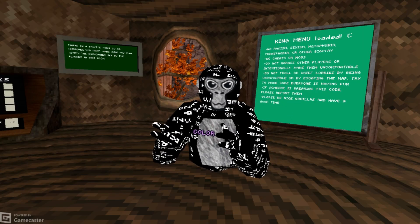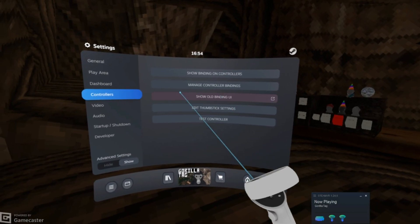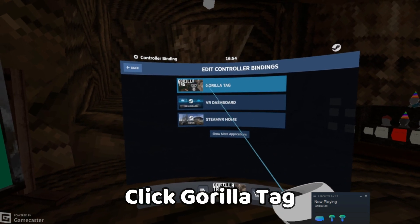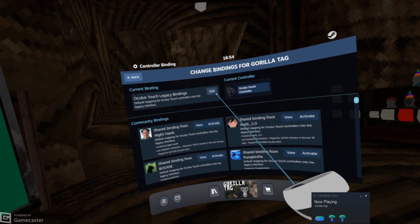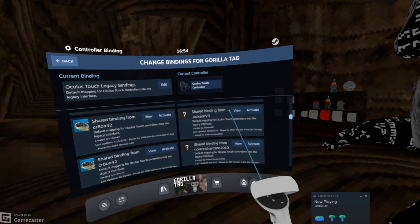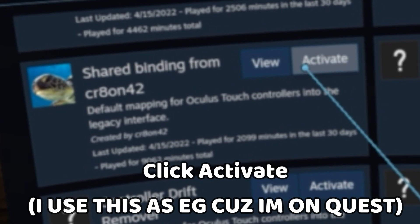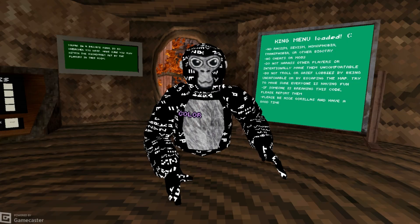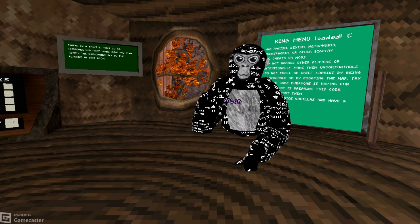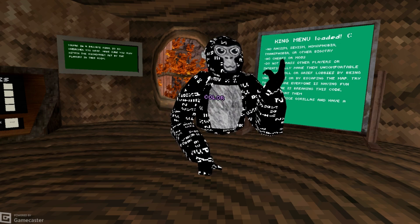First, you're going to want to go to Settings, then Controller Controls, then go to Show Old Binding UI. You're going to want to scroll until you see Big Monkey's Mod — something — you're going to click it, and it's going to say something like 'make your controllers something.' Then when you click Advanced Controllers, make it say Gorilla Attack.